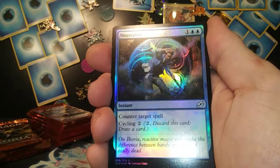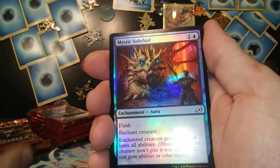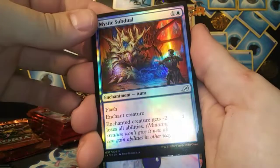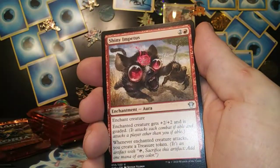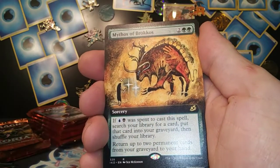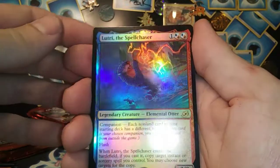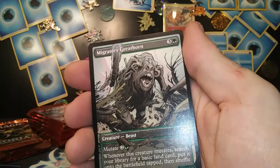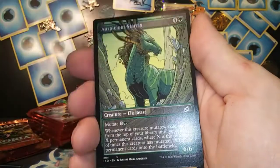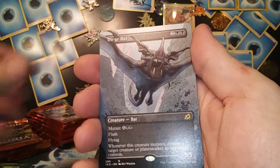Thwart the Enemy, Neutralize, Mystic Subdual — that looks pretty sick. Got an Island, Shiny Impetus. We got Mythos of Brokos extended rare. Lutria the Spell Chaser foil rare — very nice! Migratory Great Horn, Auspicious Starrix.